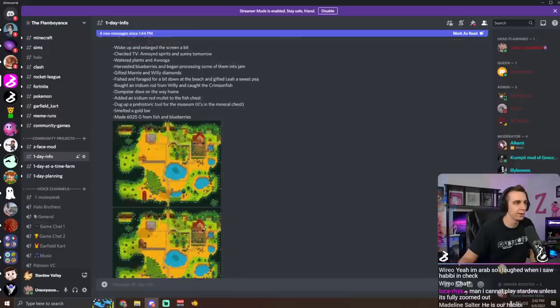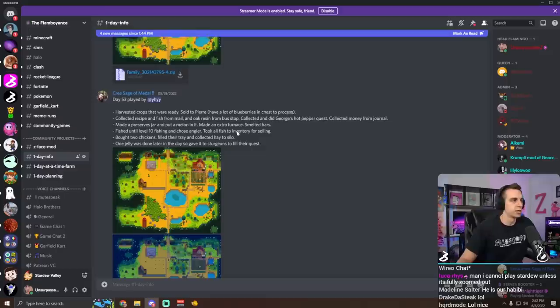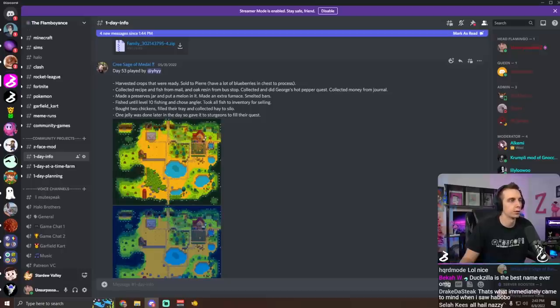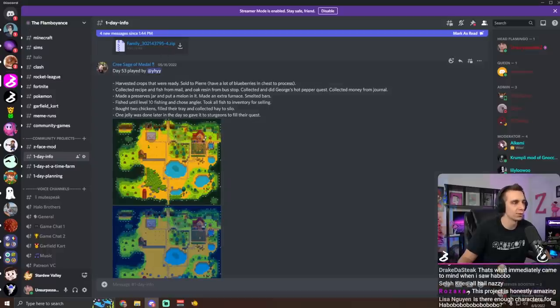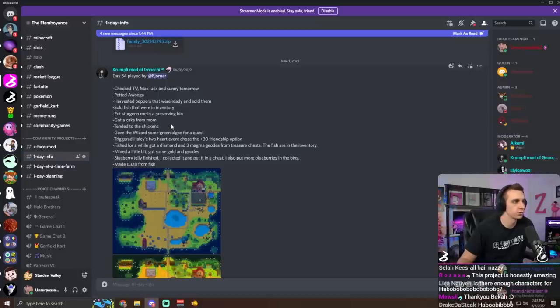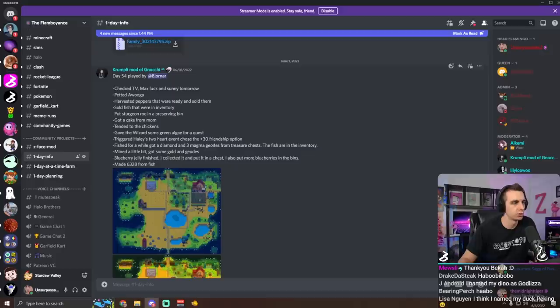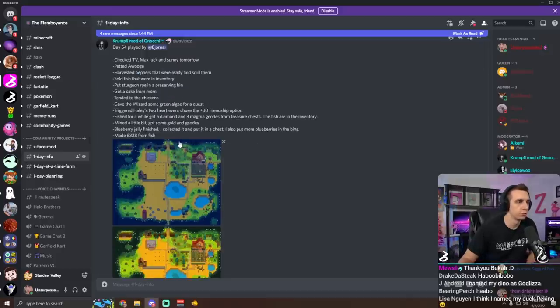Dumpster dove on the way home - very nice. We're making like thousands of dollars a day, this is pretty solid cash flow honestly. Day 53 - harvested crops that were ready, sold to Pierre, have a lot of blueberries in chests to process. Fished until level 10 and chose angler - an excellent profession. Took all fish to inventory for selling. Bought two chickens and filled their tray and collected hay to silo. Sold fish that were in inventory, put sturgeon roe in a preserving bin. Got a cake from mom - that's actually because we got to 120,000 total earnings and earned the pink cake milestone. Gave the wizard some green algae for a quest. Triggered Haley's two heart event and chose the plus 30 friendship option. Blueberry jelly finished, put some more blueberries in the bins.